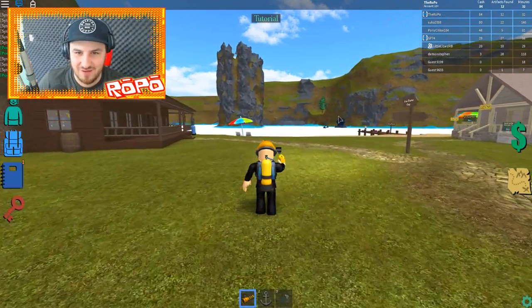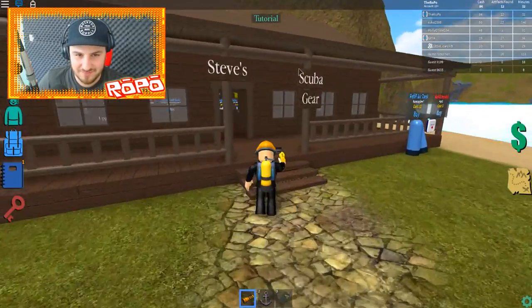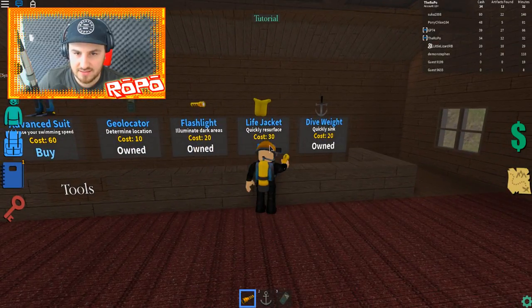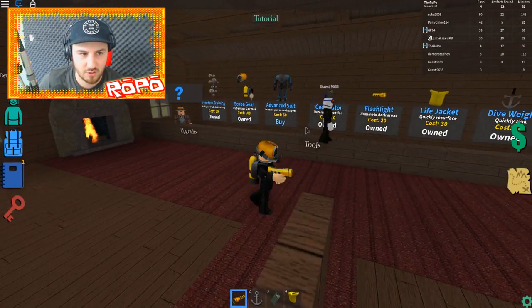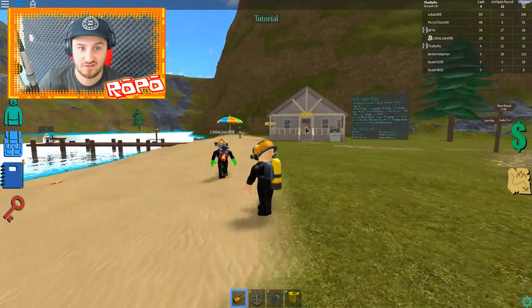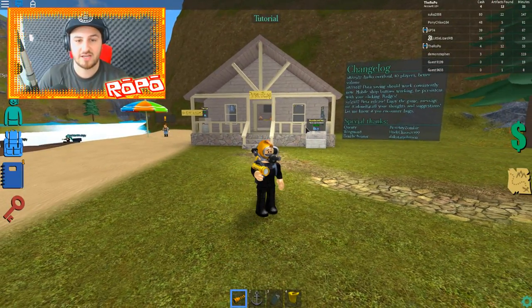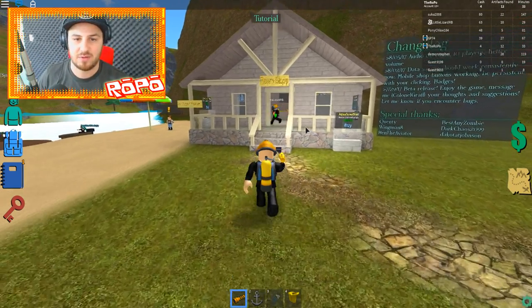I can see you hopping around up there — trying to get off the map! I'm back on the beach. You're miles away! I'm doing a serious bit of exploring. Free dive training — we own that now. Let's get the life jacket. I got one of those journal pages. The only thing in the shop I don't own is the advanced wetsuit. For our first day at Scuba Steve's scuba diving area I think we did pretty well!